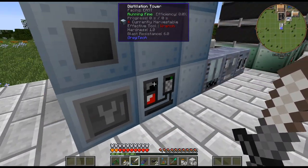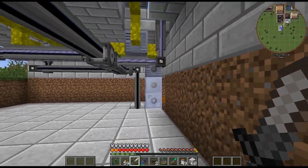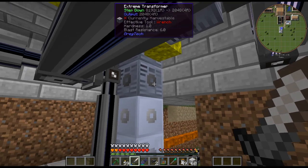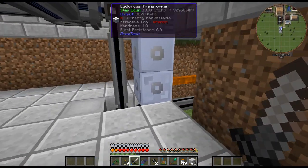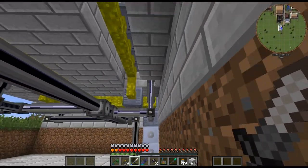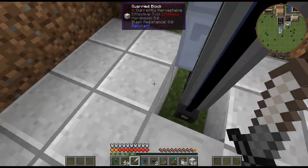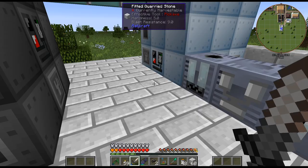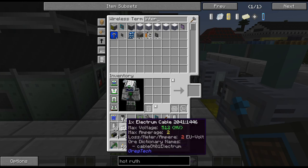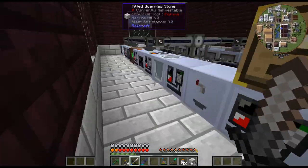I'll just have this running. I think I'm going to upgrade the nitric acid so we can get that a bit faster, and maybe update the distillation tower because 75 seconds is quite a long time. Maybe send out a faster cable — probably IV or something like that. I could come along here, up here, along, and then over. I just need to optimize this all, but this is basically going to supplement our ruthenium.